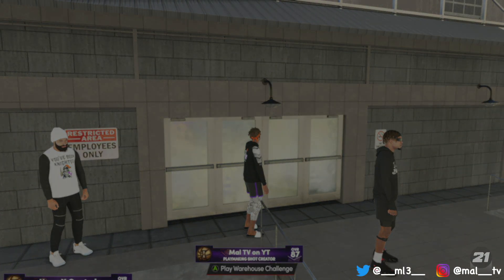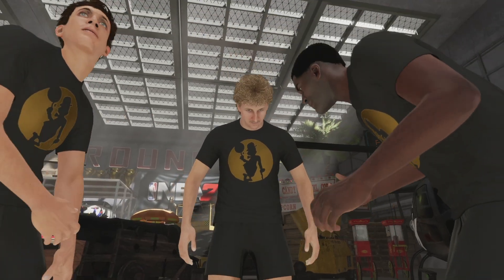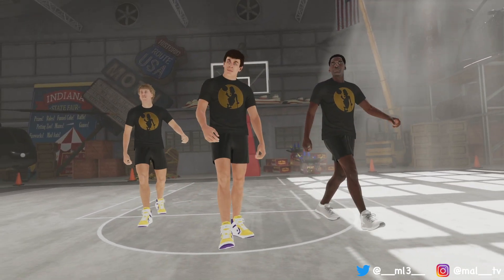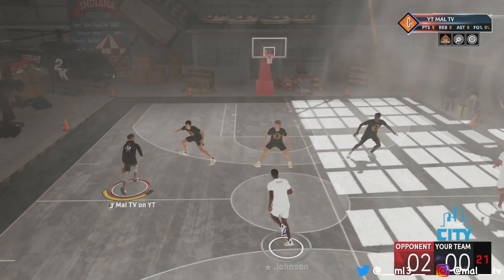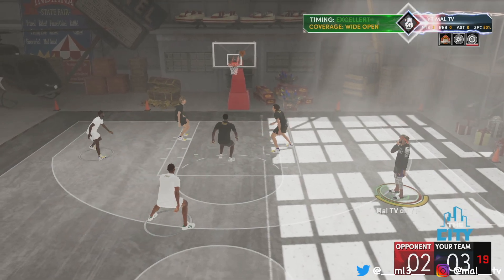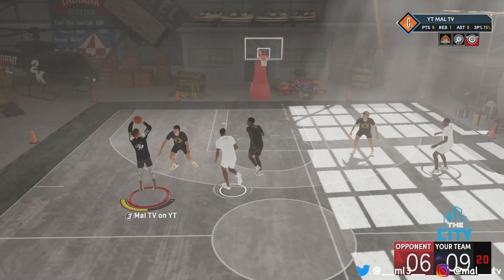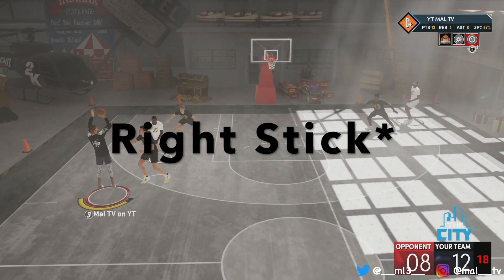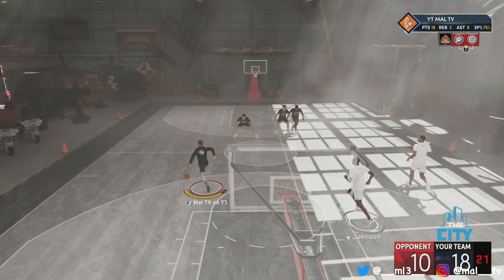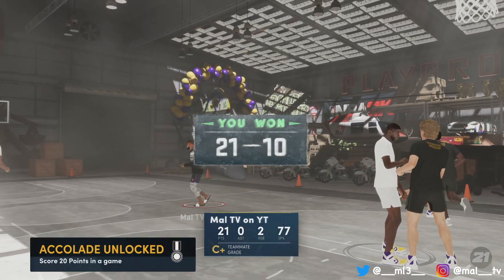I went back in — you can see it's the exact same game — and this time I'm doing shooting badges to get a couple more before I go to the park. The method I'm using is going up the court and letting it fly whenever I'm open. The best way to get open against these computers is to hold RT and then pull the right stick back. You'll get open a lot, and sometimes they'll sag off so you can do a little step back or a pullback.